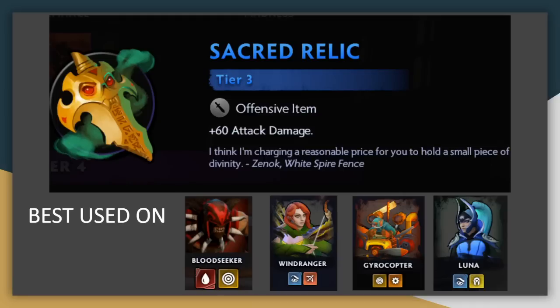Sacred Relic: nothing fancy on this one, just a big chunk of attack damage. It deals a bit more damage than Skull Basher, but not too much more, and the stun from Skull Basher is pretty useful, meaning that Sacred Relic is just a bit below it in terms of priority. It goes well on anybody with high attack speed, and it's also strong on Luna, where the bonus damage is amplified by every bounce that will deal more damage.